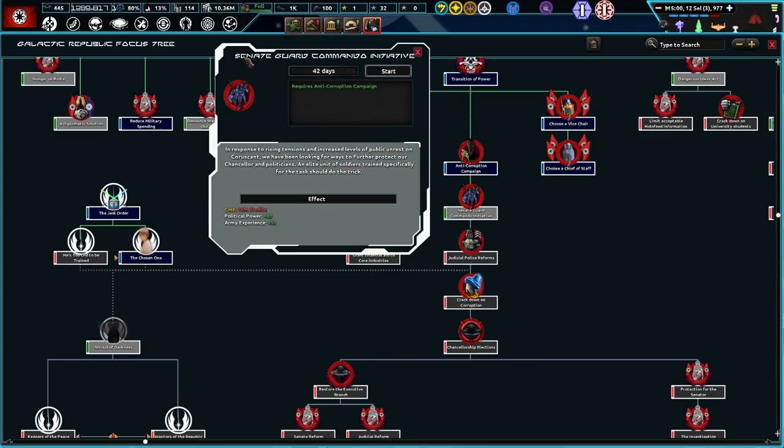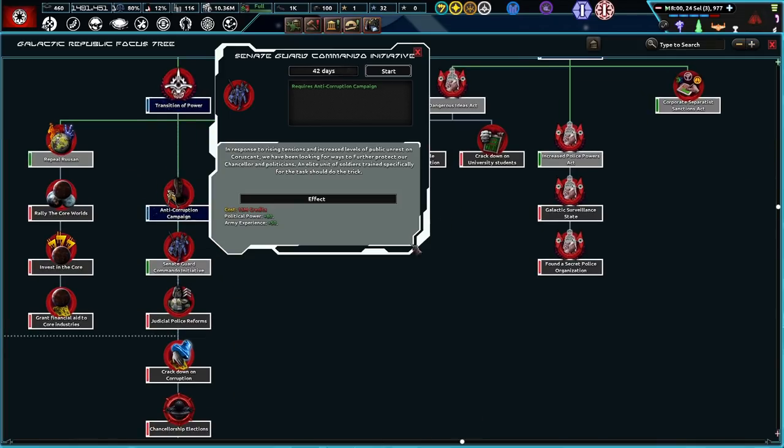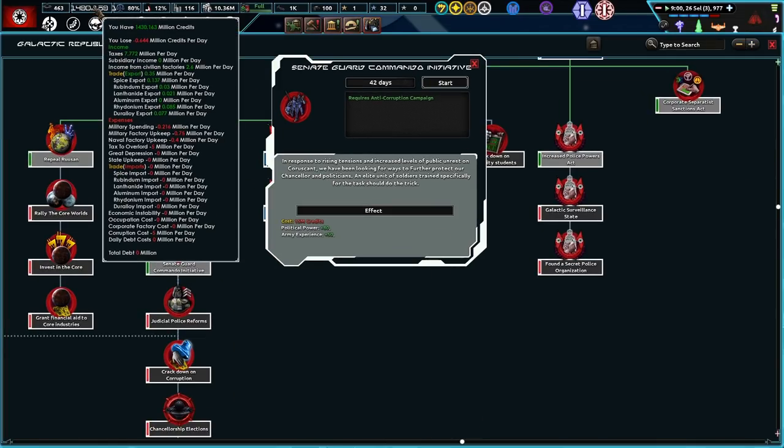I guess we'll go down here next — Senate Guard Command Initiative. In response to rising tensions and increasing levels of public unrest on Coruscant, we have begun looking for ways to further protect our Chancellor and politicians. A unit of soldiers trained specifically for the task should do the trick. And we've got more focuses down here — yeah, this would be very good. And look at that — we have even more money. 1430? Nice.